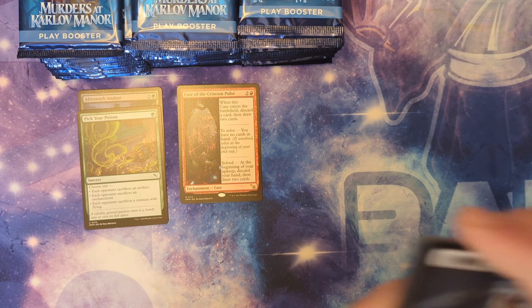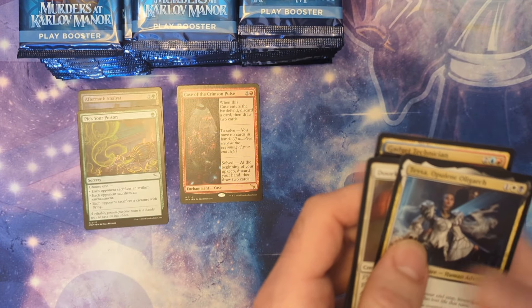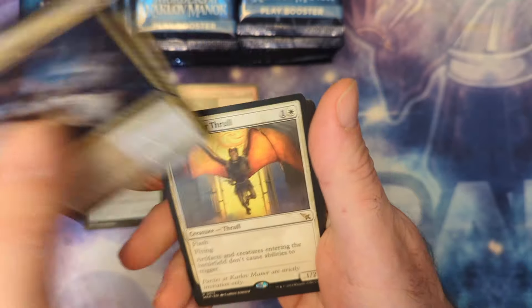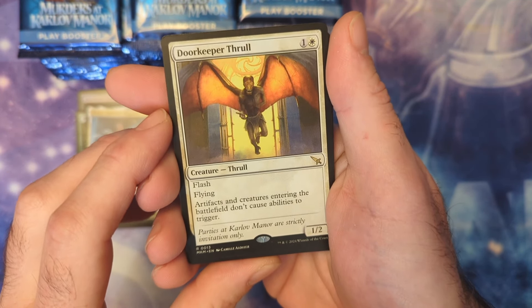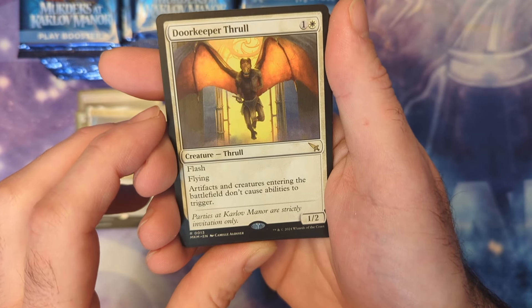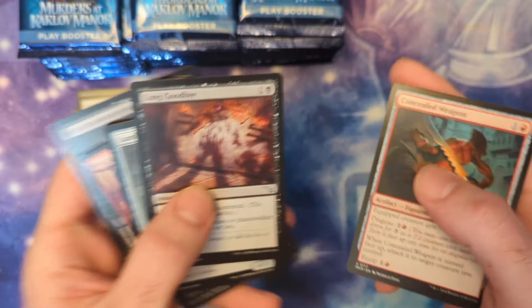In the last box we did get two special guest cards, which was surprising. Doorkeeper Thrall — another one of those — artifacts and creatures don't trigger ETBs, another one of those suppressive cards.